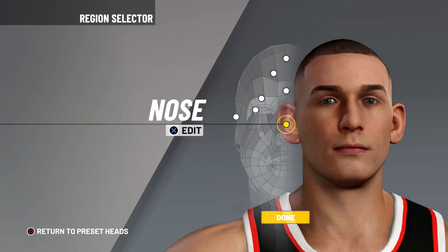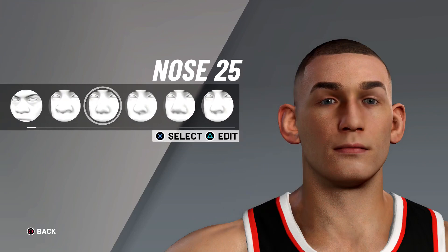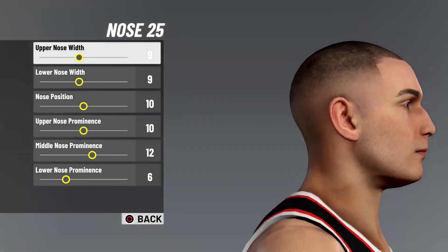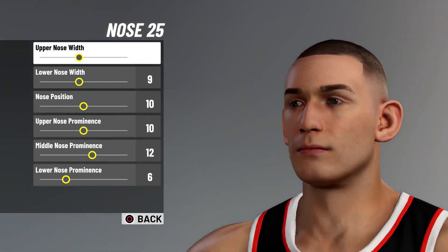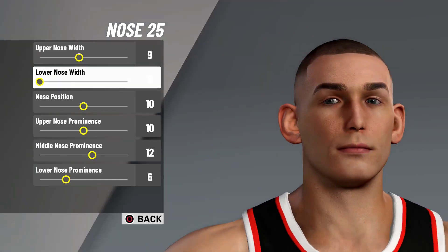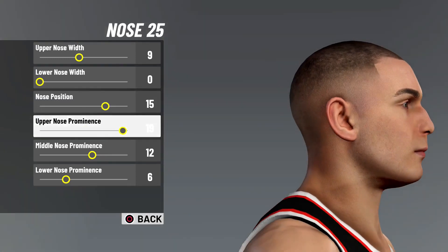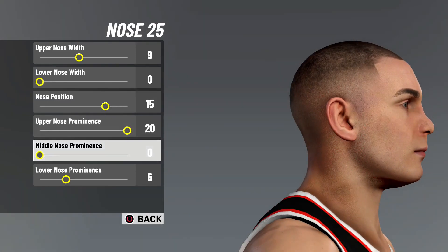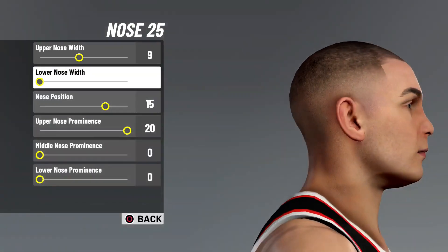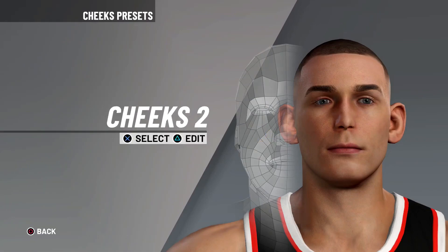For the nose we're going to go all the way over to the mouse nose. In my opinion this is the most neutral nose in the game - you can make the nose big, you can make the nose small. I honestly think this is the best nose in the game. We're going to lower the nose width all the way down. The nose position doesn't really matter but go ahead and choose 15. Max out the upper nose prominence, lower the middle nose prominence all the way down, and lower the lower nose prominence all the way down. You're gonna be left with 9, 0, 15, 20, 0, 5.